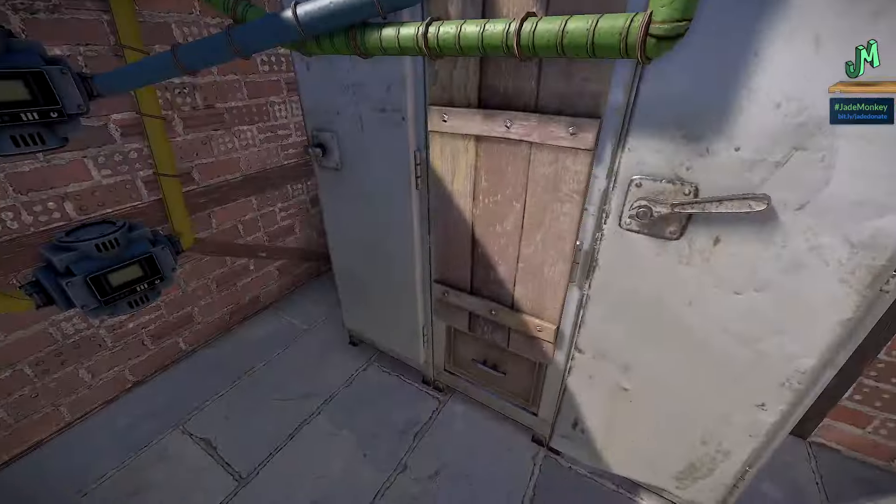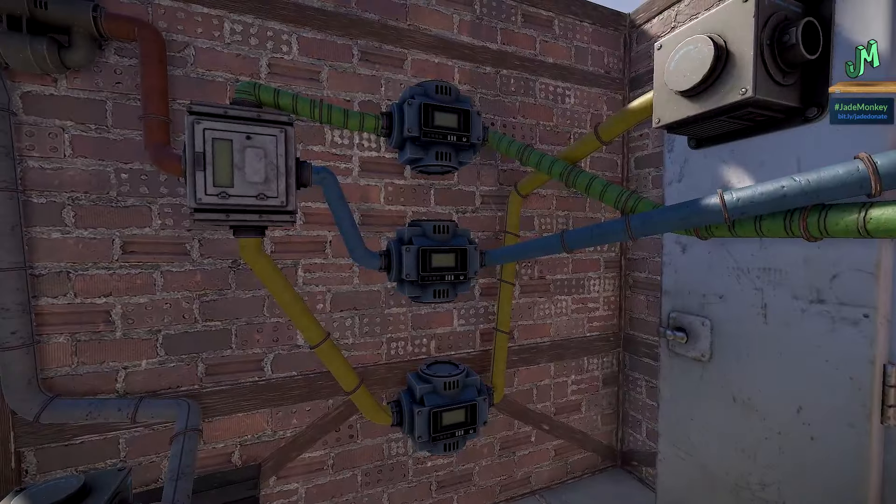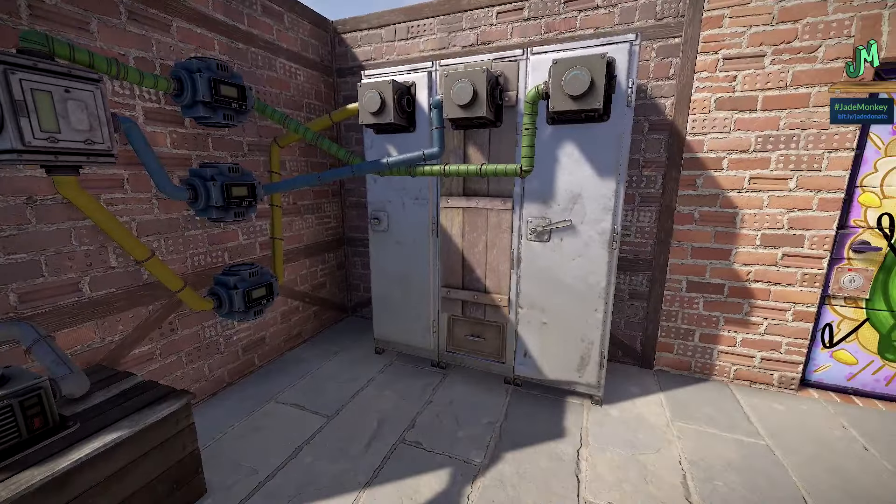Auto lockers: if you're going to do an auto locker, make sure you stick a lock on it so people can't just pipe things out of your base. A little tip for you. Wink!